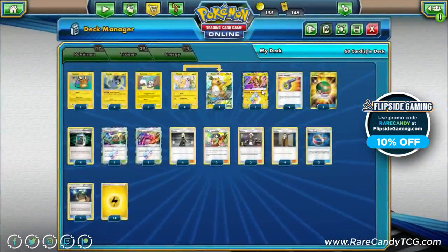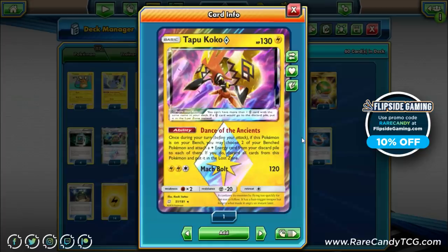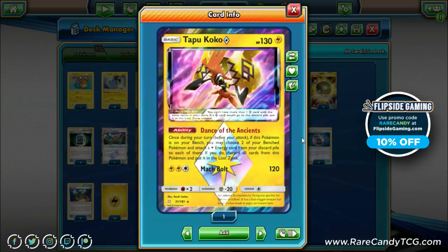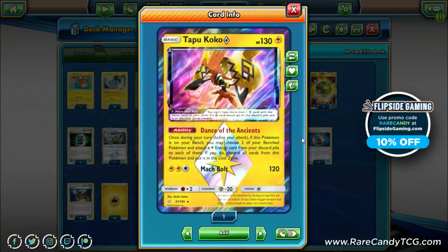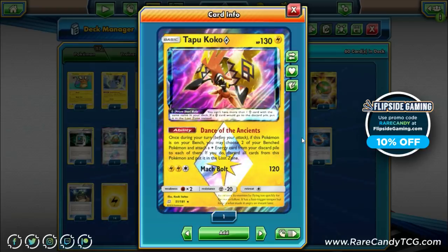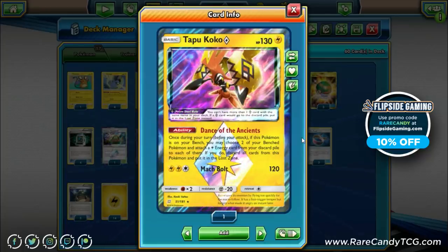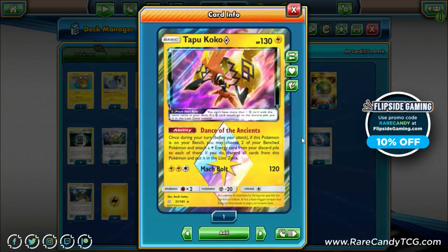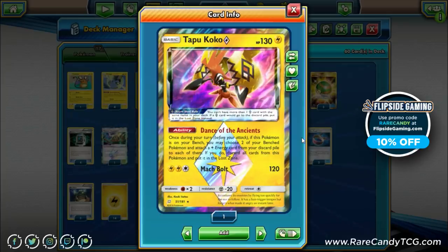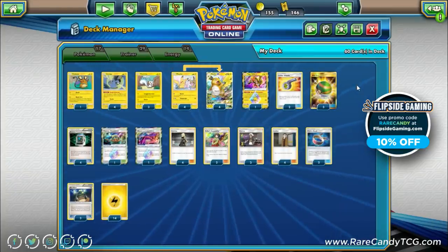We also have one copy of Tapu Koko Prism Star — our only non-Nuzzle Pokémon in the deck. We play it for its ability: if it's on your bench, you may attach a Lightning energy from your discard pile to each of two bench Pokémon, then discard all cards attached to Tapu Koko and put it in the Lost Zone. It's nice in the mid-game when we lose a Raichu, keeping that energy in play. Combined with EXP Shares, we have plenty of ways to preserve our energy.